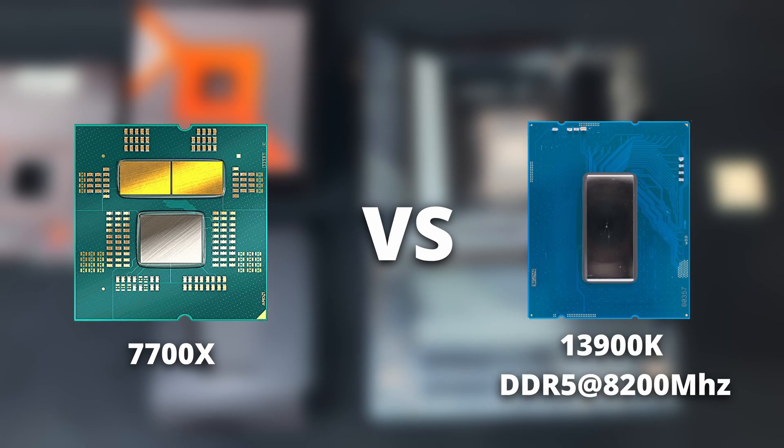In the next video, we are going to compare the 7700X against the fully-tuned i9-13900K with 8200MHz memory speeds in the latest patch 3.21. And remember, the only thing unoptimized is your PC. Don't forget to subscribe, and don't forget to thank Chris Roberts for an amazing CitizenCon.